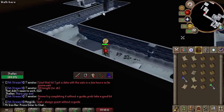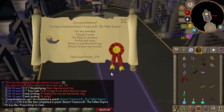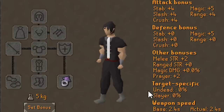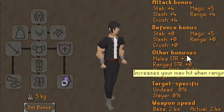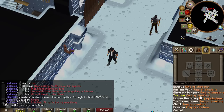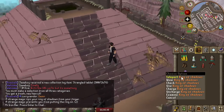After finishing Desert Treasure 2, we got a bunch of combat XP, unlocked bosses, and the Shadow Ring. This ring also gives decent stats for free, but most importantly it has teleports that you unlock by defeating the 4 bosses. Each boss drops a tablet that unlocks a nearby teleport on the ring, so this will be super useful.